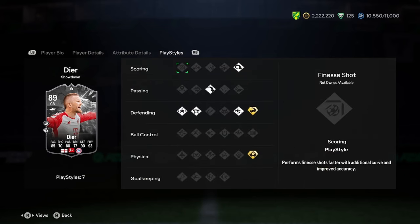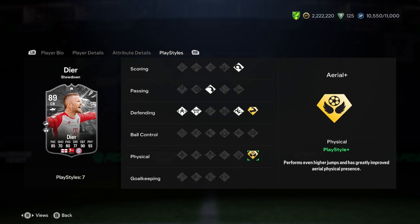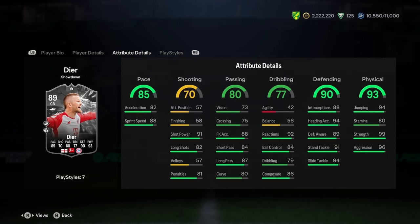Physicality is absolutely insane, so this is a really nice card. What play styles have we got? He's got jockey block, no anticipate, but we've got slide tackle, long ball pass, power head, bruiser plus and aerial plus. So he looks like a centre-back. This could be a really big aerial threat from corners and set pieces — looks really good.